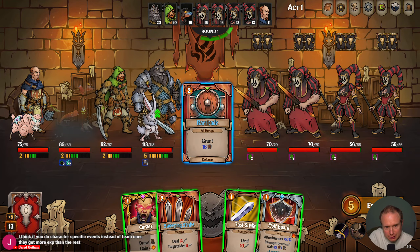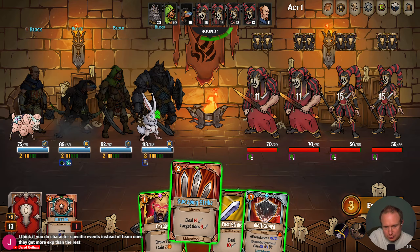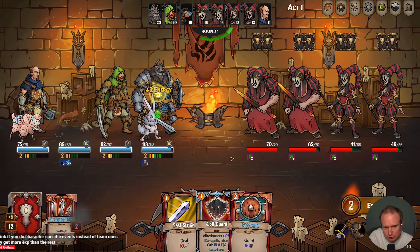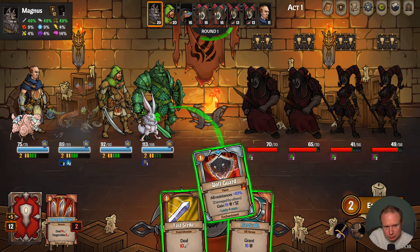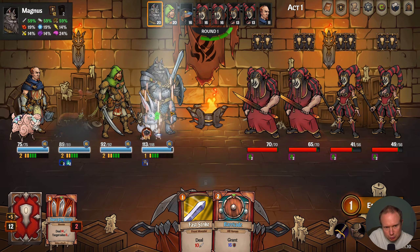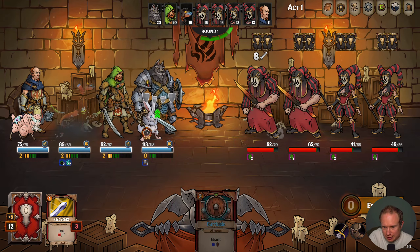Okay, we like a barricade, we like some damage there, we like Enrage, we like Wolf Guard — and then we can hack you.